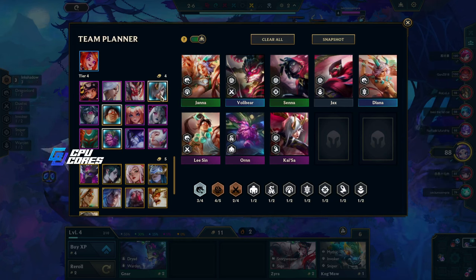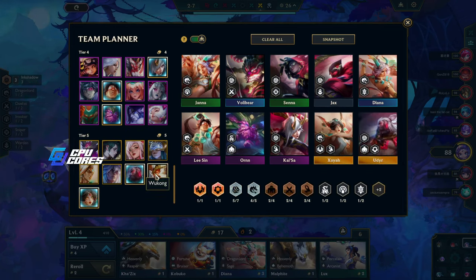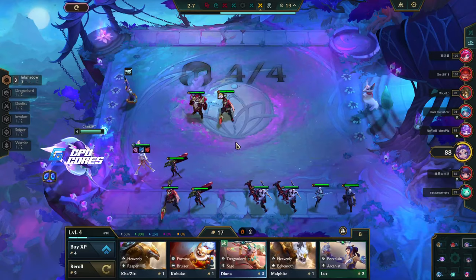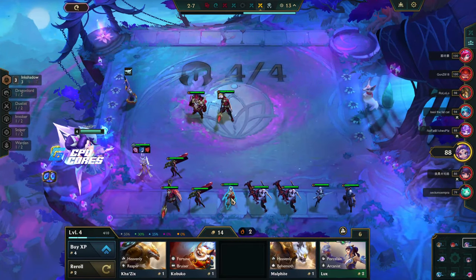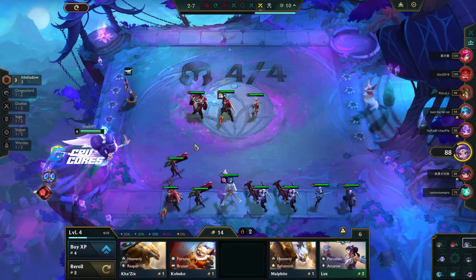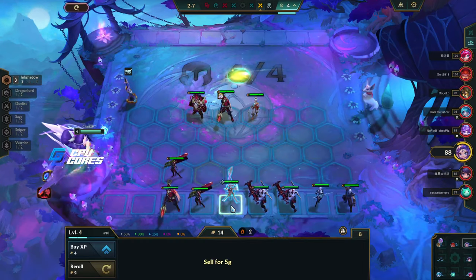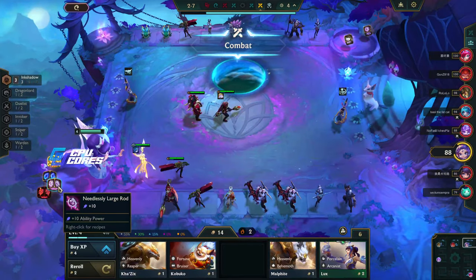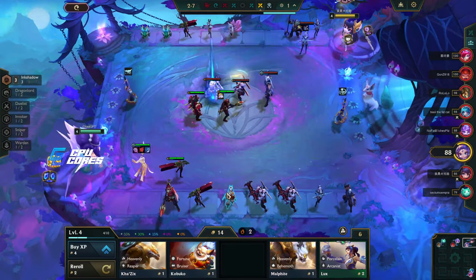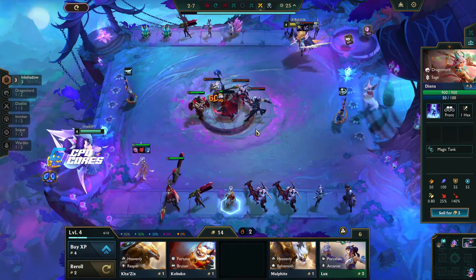Kaisa can be played two different ways. We could go Udyr, Zaya, Udyr, and probably Azir. There are too many units — Jax we don't need. Diana we definitely want. Do we lose the three Ink Shadow for Dragon Lord? I think having three Ink Shadow is still better than two Dragon Lord for now.